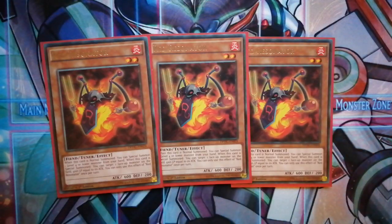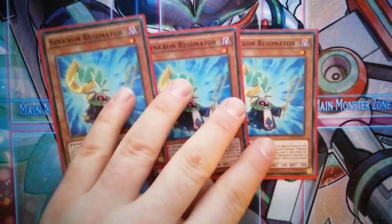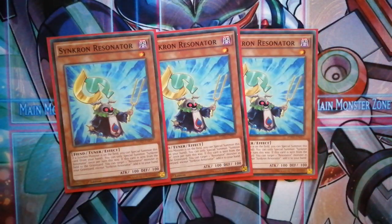The next card we run is Red Resonator. If it's normal summoned it kind of acts like a Goblin Burg — you can special summon a level four or lower monster from your hand. Then if it is special summoned you get to gain life points. With Red Rising special summoning it from the graveyard, you gain about 2100 life points, which is why it's pretty good.